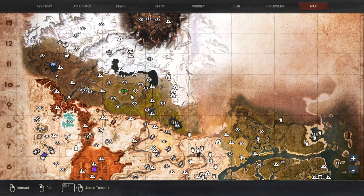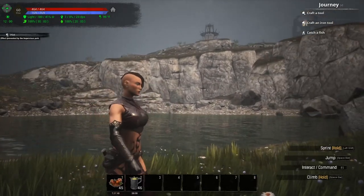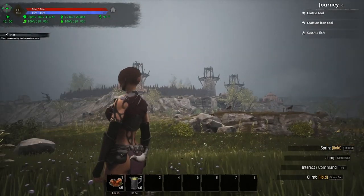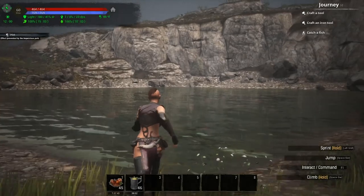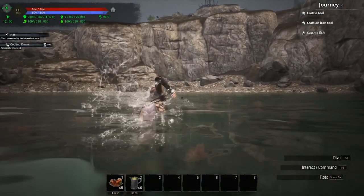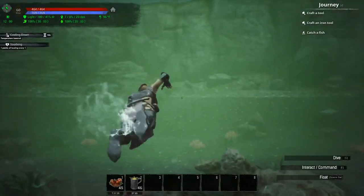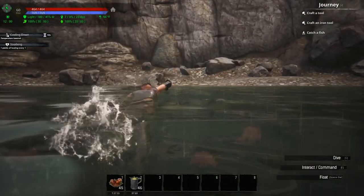The third lore stone is actually kind of right out in the open. Looking at the map, we are right here by New Asgard, and there is this body of water right here. It's right on the other side of the body of water — there's New Asgard right there — and if we just swim onto the other side of this body of water, you can see the lore stone is right there in front of me.